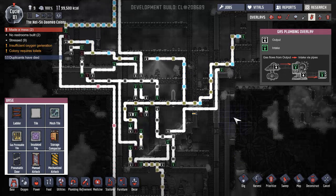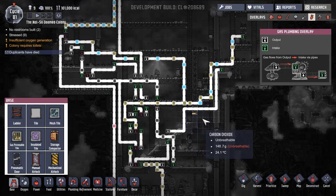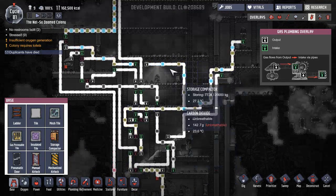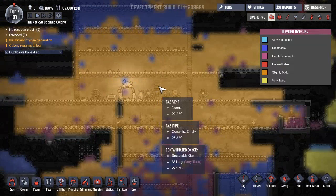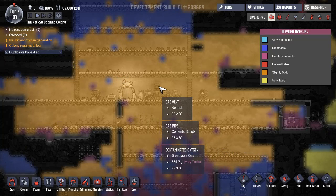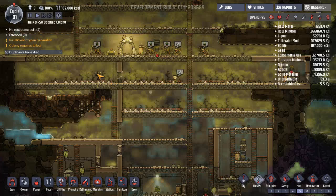Hello everyone, welcome back to Oxygen Not Included. Our gas system seems to be working. I'm thinking about what to do next — I want to get these oxygen bits kind of moved back upwards so we can start to clean up our base a bit and make things look nice. Since we've been toiling through all this vomit, I think the colonists — duplicants, slash whatever — they do deserve a break.